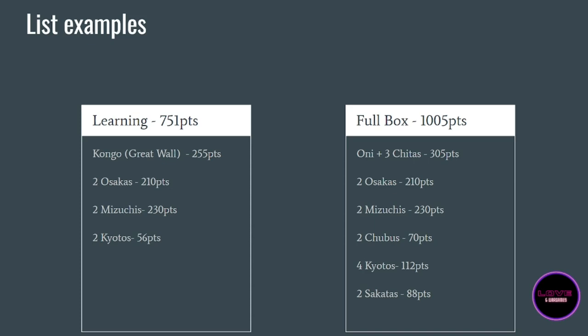Now what can you build with this box? First, a 750-point list to learn the game with very simple ships. A Congo with a shroud generator instead of the rear heavy gun battery for a very tanky ship, two Osakas — always very efficient — two Mizuchis — great ships that teach you how to play with tokens — and finally two Kyotos which are good, fast ships. It's a good 750-point list, maybe even a little competitive. The ships are resilient and good at what they do. Put the Congo and Osakas in the front, the Mizuchis in the rear, and the Kyotos on the flanks, and just enjoy and learn the game.